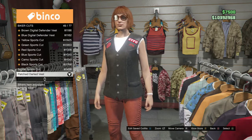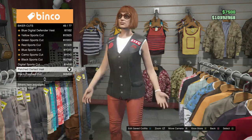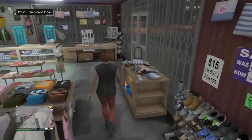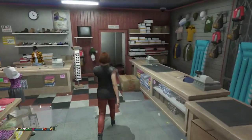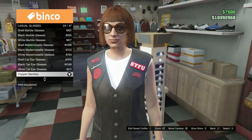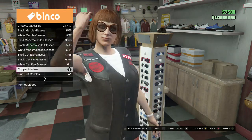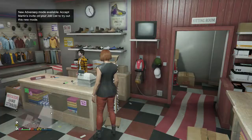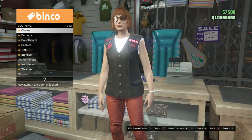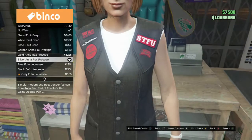Go back in tops to biker cuts and put on this one — the one I have on. Then you want to go to glasses, put on glasses, and purchase this one with the copper. Just purchase the ones I have on and then go to accessories.